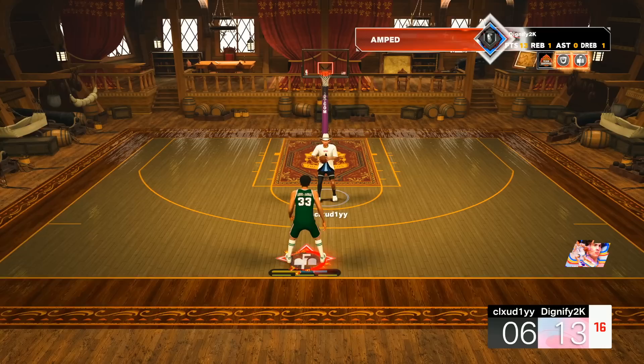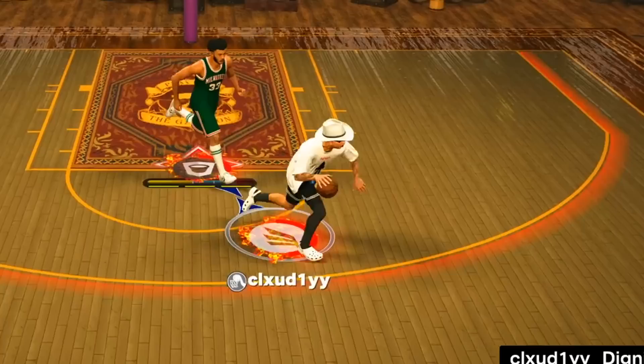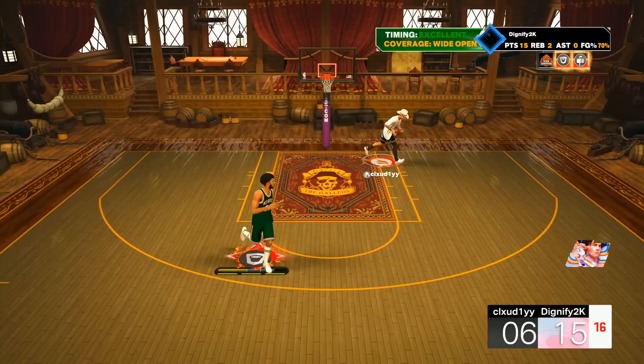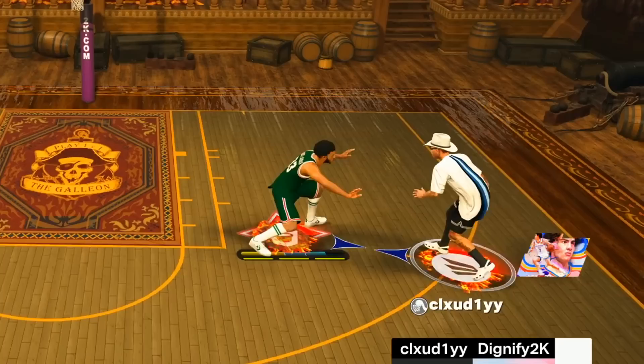I think Amped is actually a really underrated badge. I feel like it pops up every single time I score, especially on builds that don't have like handles for days. Can we hit him with a little Jokic hop jumper? Oh no, why was that timing so bad? And he does have dual takeover. I thought that was going in. Bread and butter Skyhook, dude - it's actually a very nice animation. It's quick and I feel like it's super easy to time this year. That was a nice move. I have to make that - I'm terrible.